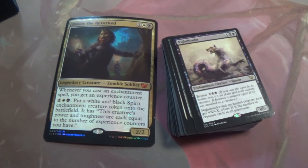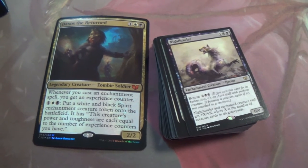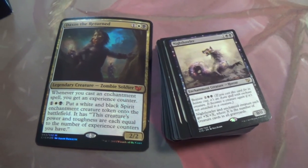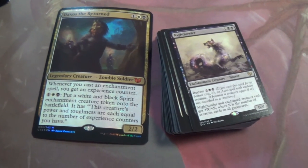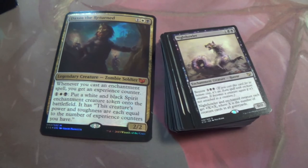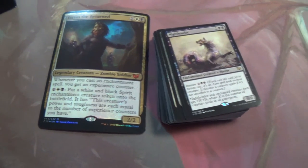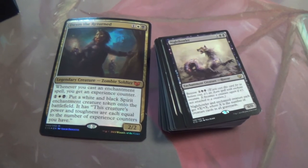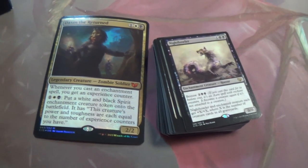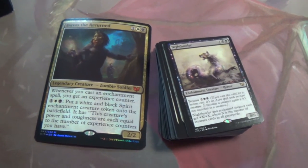Night Howler — it's a +X/+X where X is the number of creatures in all graveyards. Not just yours, not just theirs — all. You aren't doing very much to dominate their graveyards, so it's just good value. The more players, the bigger it gets. Maybe not so great in one-on-one EDH, but maybe fine with a board wipe.